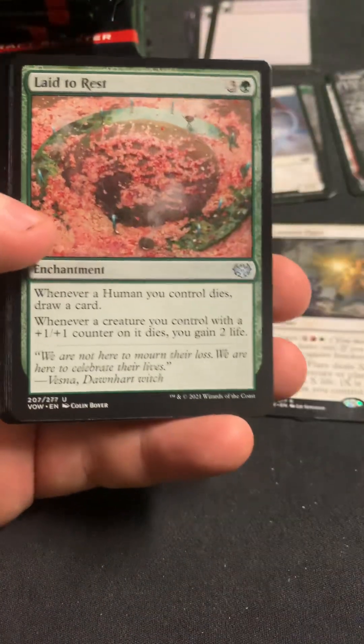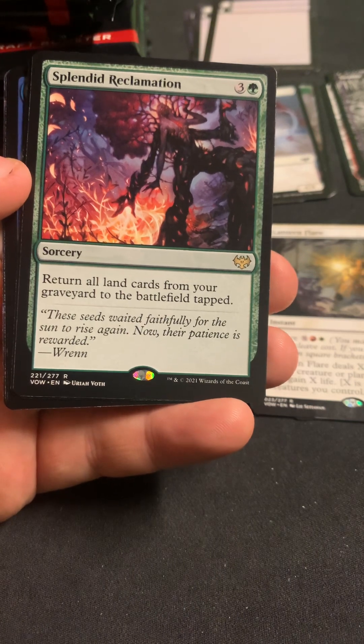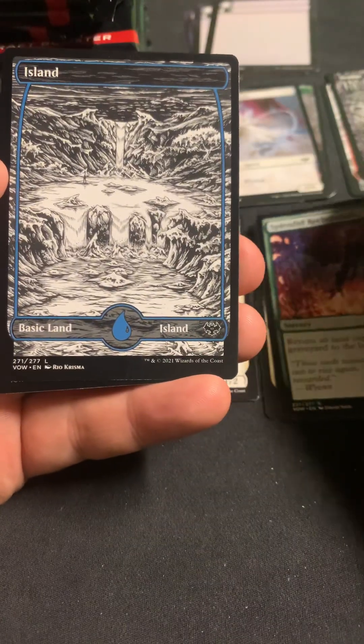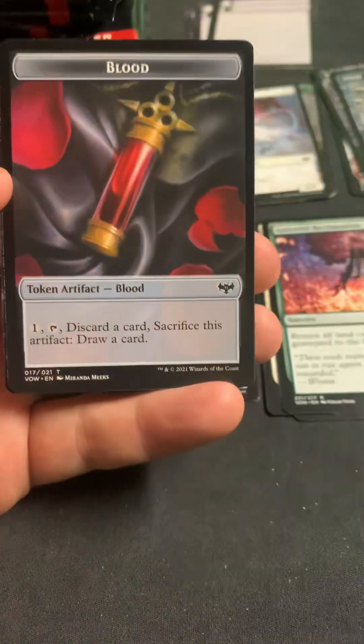If you have sets where it's all just the two big rares or bust, or just a couple mythics or bust, you're just gonna have a really bad time opening. You're gonna get very big swings. I personally would rather have a bit more of a lower ceiling to have a bit of a higher floor. Hopefully Splendid Reclamation. Now we got Whispering Wizard as a foil.